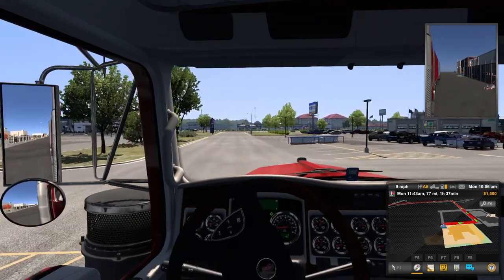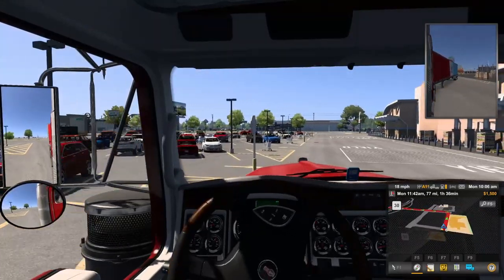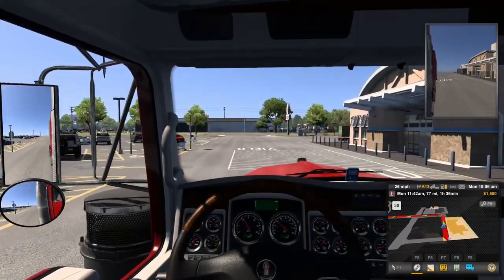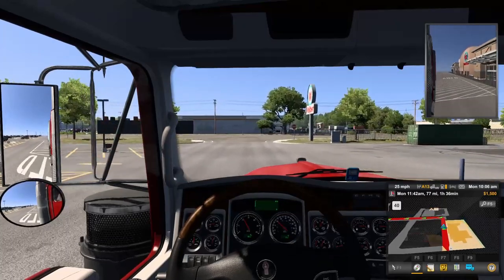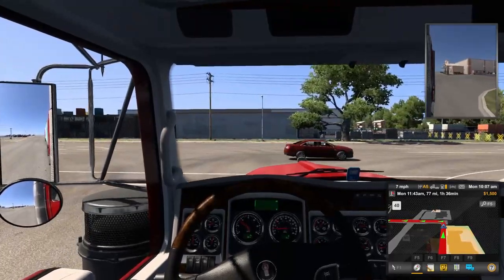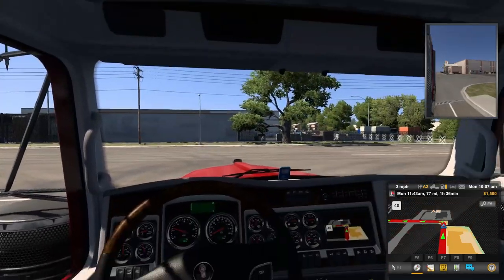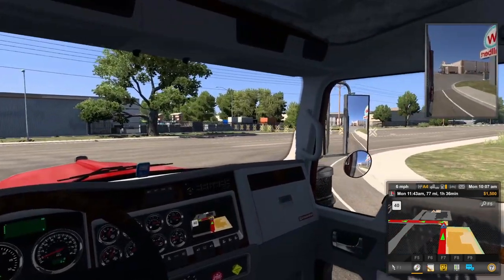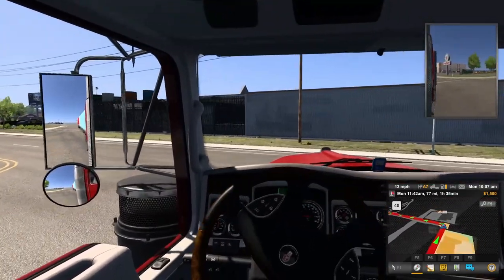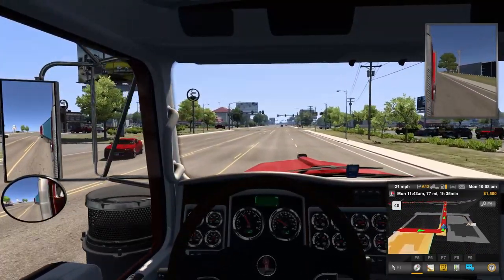Unfortunately, my Track IR is not working at this time. I've been trying for the last hour and a half to get it to work. I finally got the wheel and the pedals working after redoing things. It's going to be interesting not being able to look to the side — I hate using my mouse for this because it takes my hands off the wheel. That's why I have the Track IR. But we can't get it to work right now, so we're going to go with what we have.